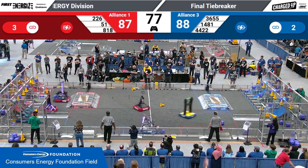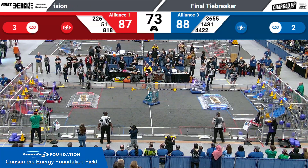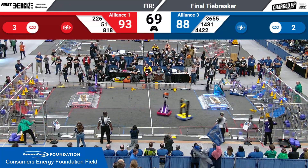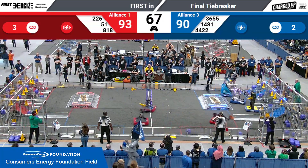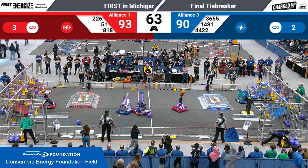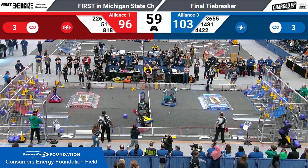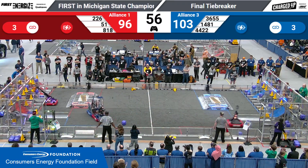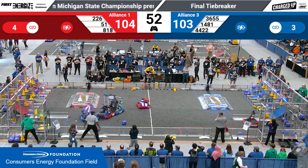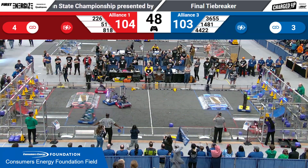The Hammerheads align themselves up with 51, the Wings of Fire, as 226 does seem to be losing some parts on the field. 226 places a cube successfully with 70 seconds left. The Red Alliance has three links and the Blue Alliance has two, but there's still a short gap between the two alliances.